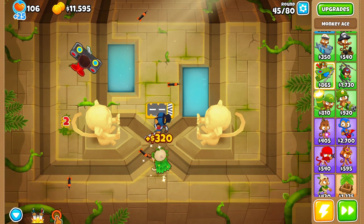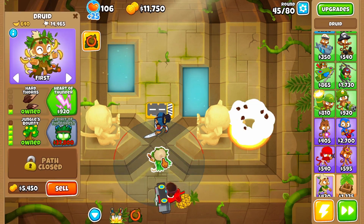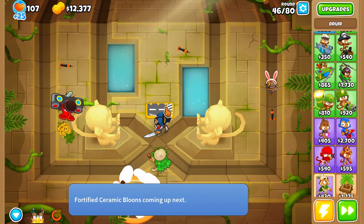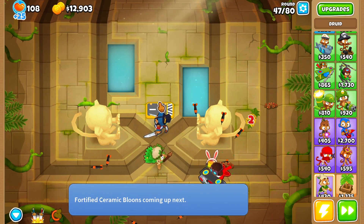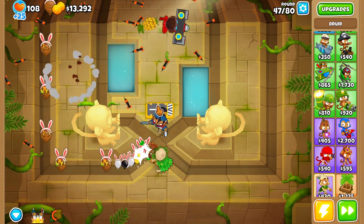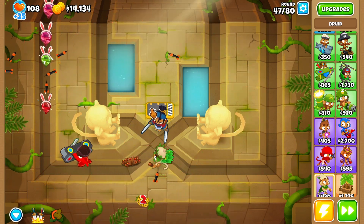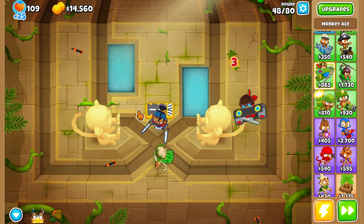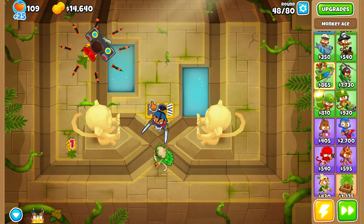Depending on the situation: if you have less trouble on the map, directly go for Spirit of the Forest. Or if MOABs are really troubling you and you're having a hard time, get a Spectre as soon as possible. I'm about to get a Spectre now — let's see if I see a MOAB I can't take down quick enough.